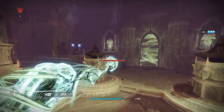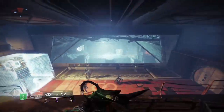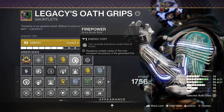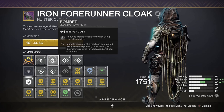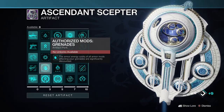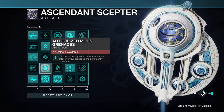It's night and day how much difference this makes, and because you can infinitely grapple to a tangle it has near-infinite uptime. To combat any grapple downtime you can run Grenade Kickstart to return grenade energy, Firepower to create orbs of power with grapple final blows, Innervation to grant grenade energy on collecting orbs of power, and Bomber mods to grant grenade energy on using your class ability. Selecting the grenade-authorized mods from the artifact this season means many of these mods will also have reduced energy costs.